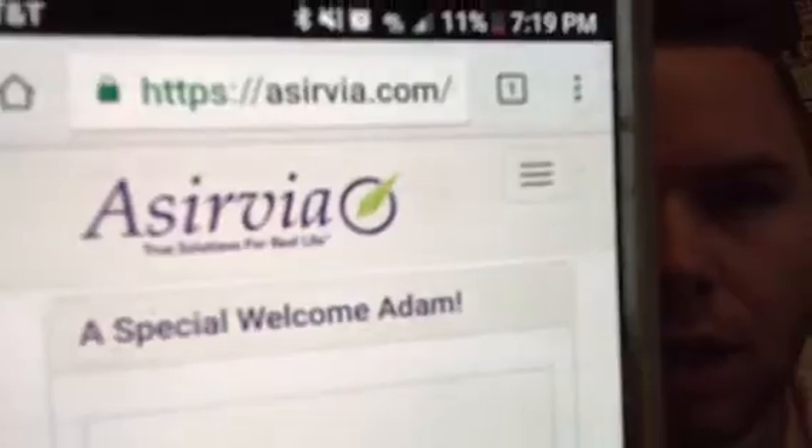Here you can see I just updated this one probably ten minutes ago, but I want to show you how to redo it. First off, you're gonna go to acervia.com, which is where you normally sign in. It kicked me off, but we're gonna log in real quick — and right there, there we go. This is the back office right here.